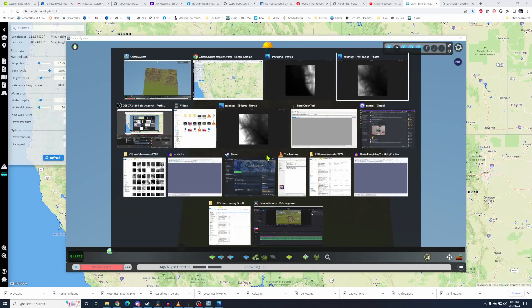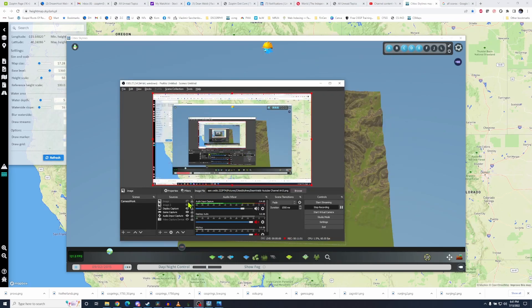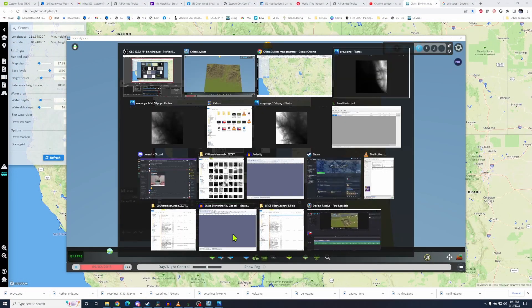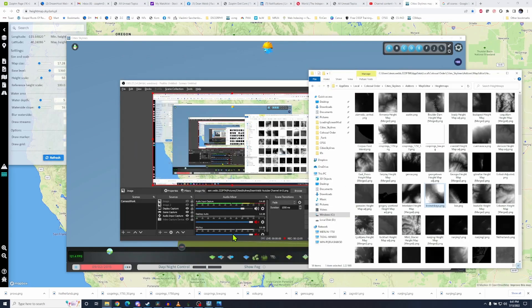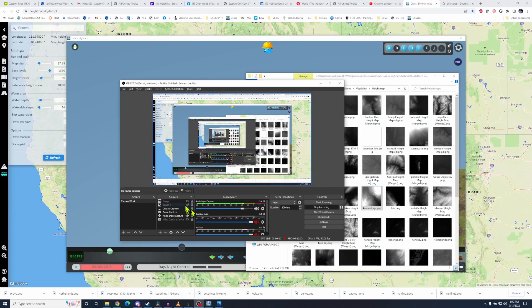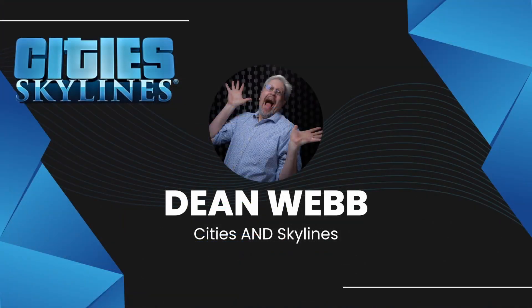So let me wrap up here. Like, comment, and subscribe, and go get yourself some height maps at heightmap.skydark.pl. One quick thing — where do you import them into? You put it into your user directory: appdata, local, colossal order, city skylines, add-ons, map editor, height maps. That's the full path: appdata > local > colossal order > city skylines > add-ons > map editor > height maps. You download it from heightmap.skydark.pl directly in there as a PNG — download PNG heightmap — and boom, there you go. That'll do you. Like, comment, and subscribe. I'm Mr. Dean. We'll see ya.